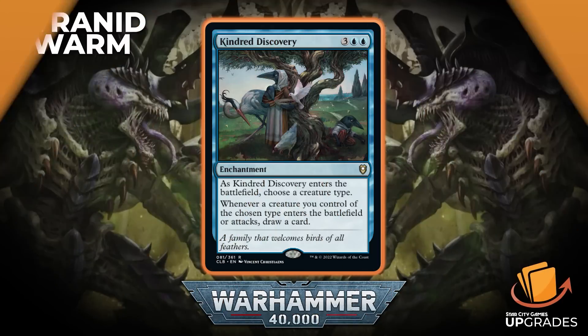Another one that's actually come down in price — because it was reprinted in Commander Legends: Battle for Baldur's Gate — is Kindred Discovery. It's an enchantment for three generic blue blue. As it enters the battlefield, choose a creature type; whenever a creature you control of the chosen type enters the battlefield or attacks, draw a card. Originally printed in Commander 2016, and because it was reprinted it has gone down significantly in price — really good for blue tribal decks.